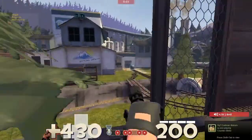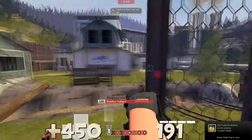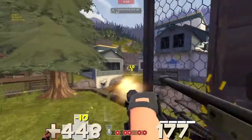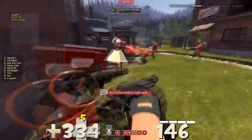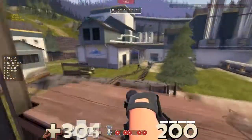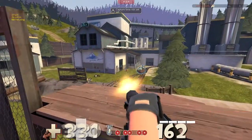Starting off on defense here on Swiftwater, you can see I make a pretty big mistake — I start spamming towards their spawn. As the Heavy, you've got to remember something very important: you are the biggest, loudest, fattest person on the team, and you are possibly one of the best targets other than the Medic. The Medic's probably the bigger pick, but you are a very easy target, especially for snipers.